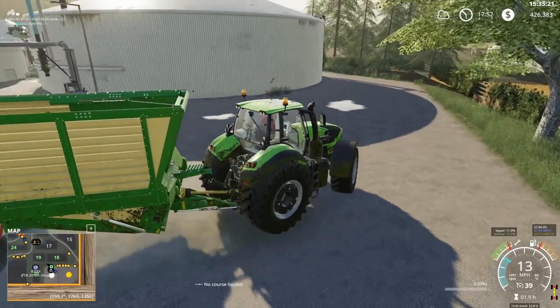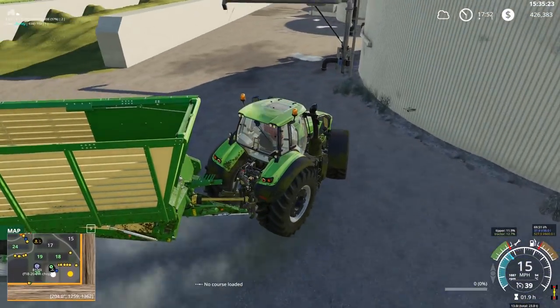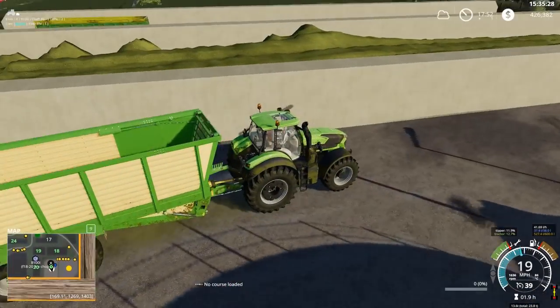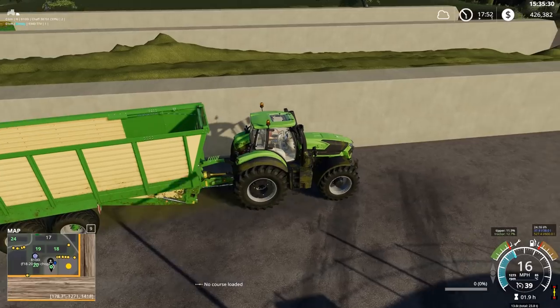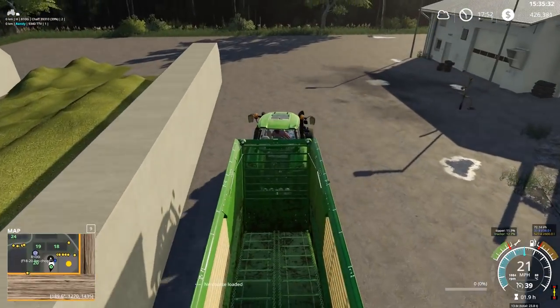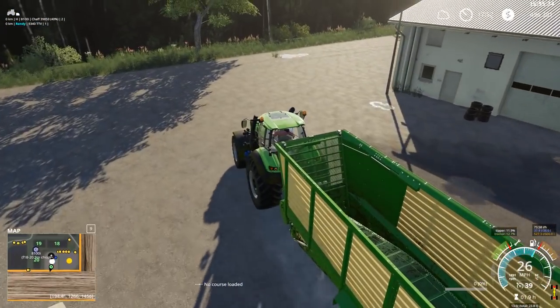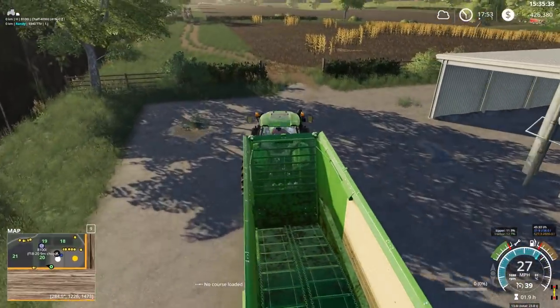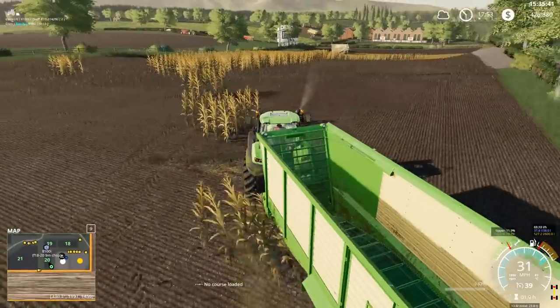So far we haven't had to get a leveler out at all — we're just driving across it as we unload, trying to keep it somewhat smooth. I did get stuck in a couple spots and have a couple high points in there, but we're slowly building up to them. If we do this right, we probably won't even need a leveler.